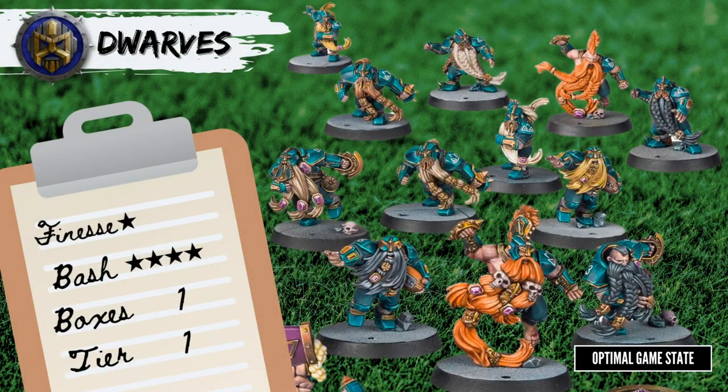Dwarf teams are renowned for grinding their opponents down, typically holding onto the ball in super defensive formations, scoring only twice all game. All linemen start with Block, which is a big advantage. They also have Tackle, so dwarf teams can be a menace for any team relying on the dodge skill. All the positionals — the Troll Slayer, Runner, and Blitzer — are all limited to 2, which means 1 box will get you a full set.